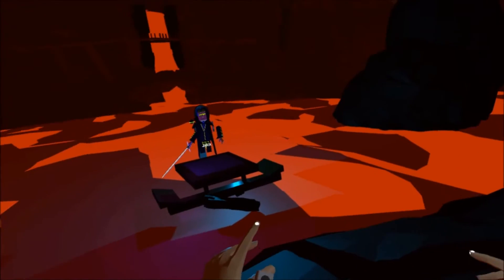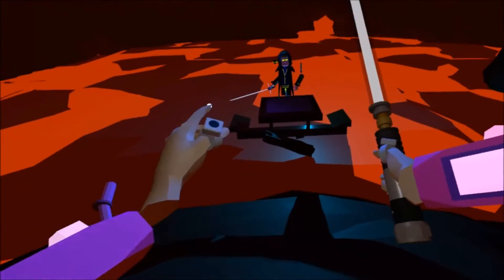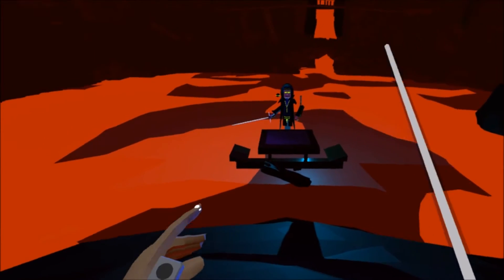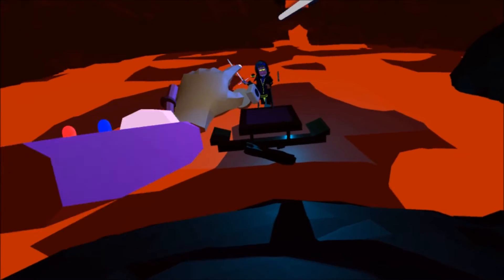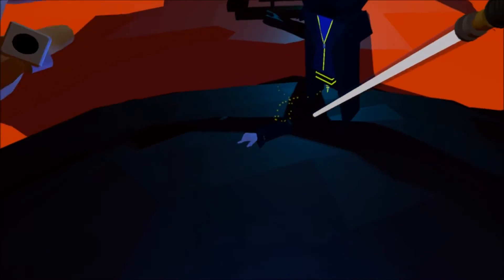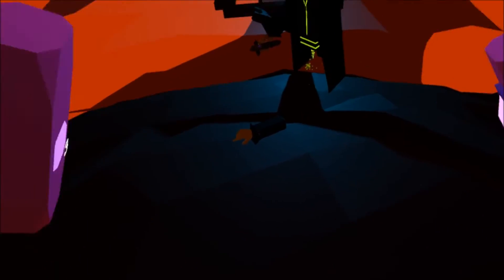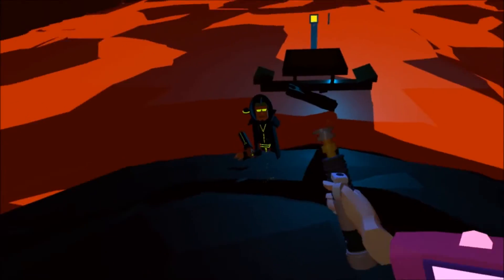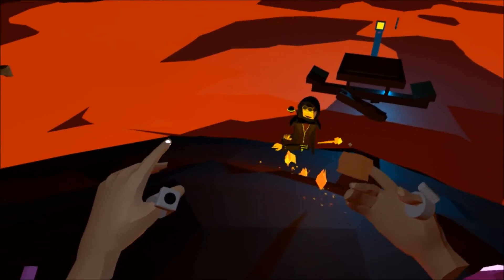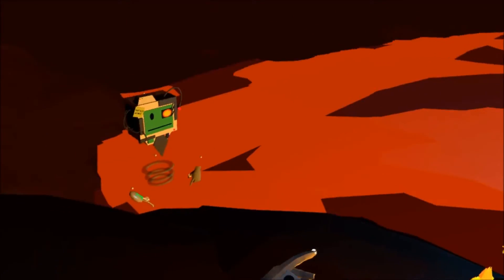The actual scene where Anakin's limbs all get cut off. "Give it up, Anakin. I have the high ground." "You underestimate my power." "Don't try it." "You are my brother, Anakin. I left you." Wait, where's the fire? We don't have the fire.